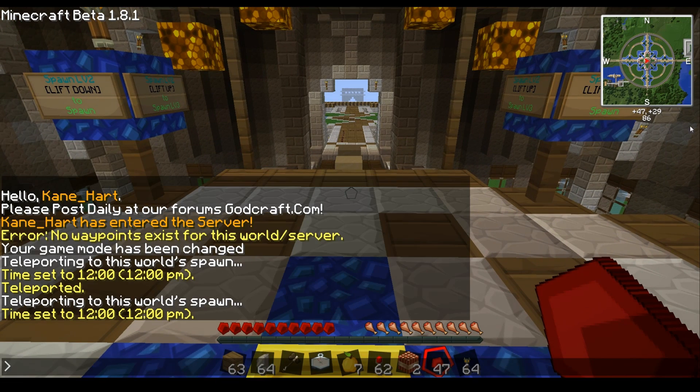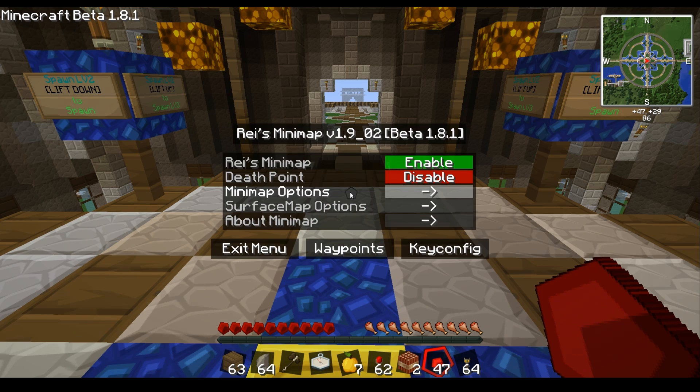When you first install this, under the coordinates it'll say 'press M for map options' — I have that disabled since it's very well configured. You can turn it on and off for whatever reason. Death point — I haven't figured out exactly what that is, but I'm assuming that's where you died, and if you enable it, it'll show you exactly where you died last, which is pretty handy for finding your body and getting your stuff back.